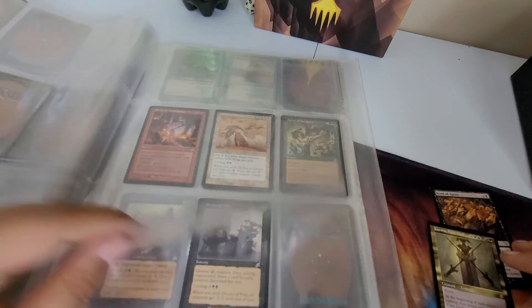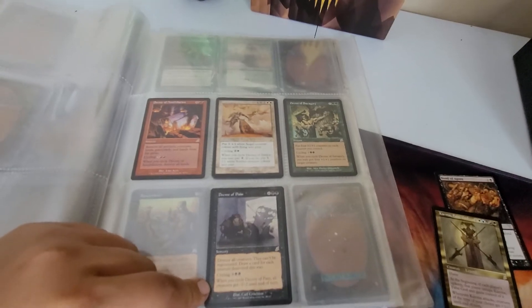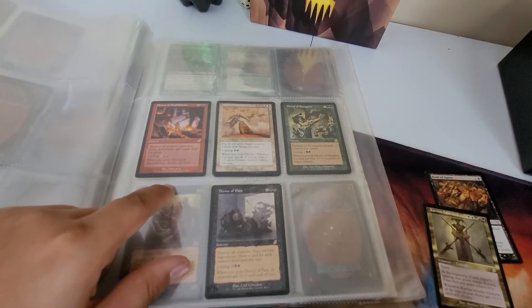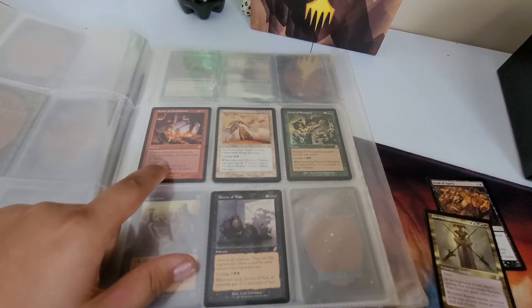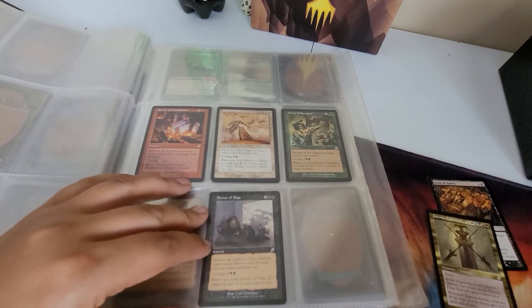Decree of Pain - destroy all creatures that can't be regenerated. Also these remove all face creatures, land of the great, everything goes to hand. Oh, that's the Annihilation - I've got a reprint of it. These are okay, they're slow - they're like those big flashy spells people want.